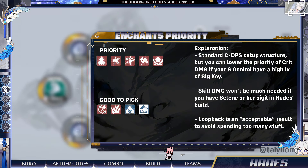In Enchants, just follow the usual priority. Regarding the skill Enchant, the priority is the lowest.